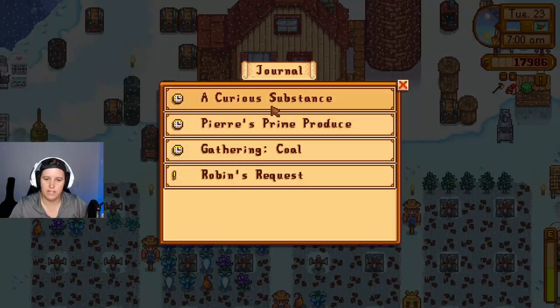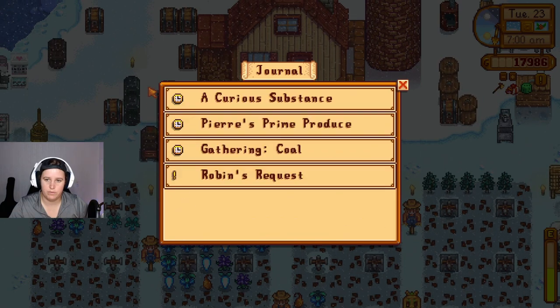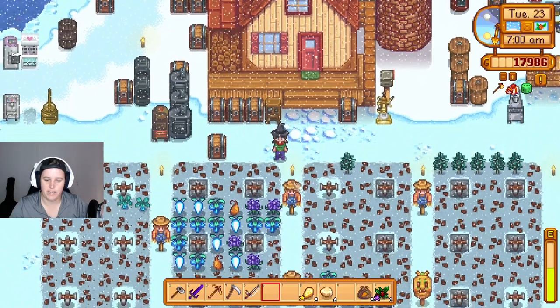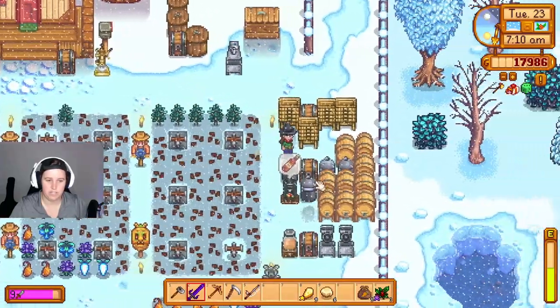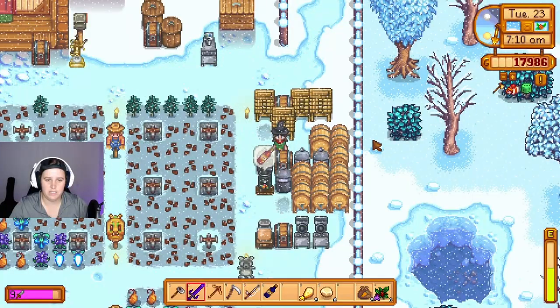Do we have to find it or just take it to him? We have to gather coal — that's fine because we need to do that anyway. Okay, so the thingies still aren't working.